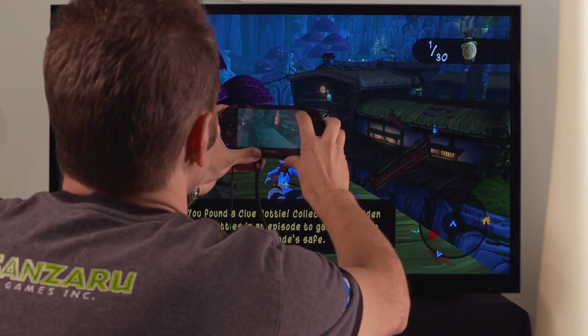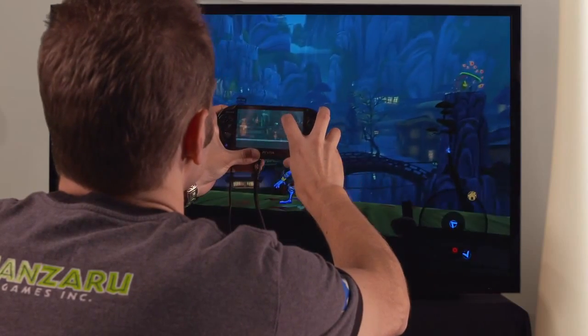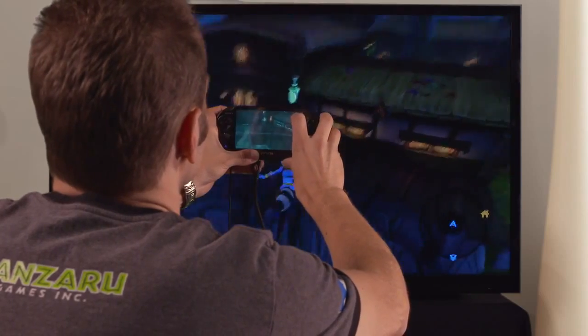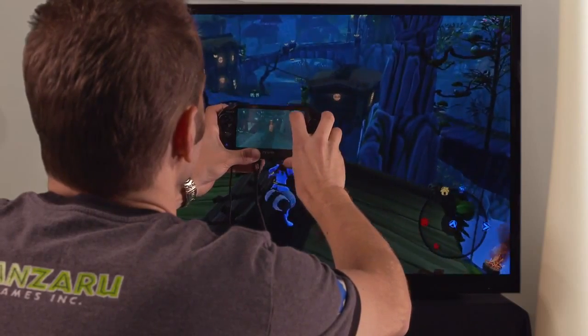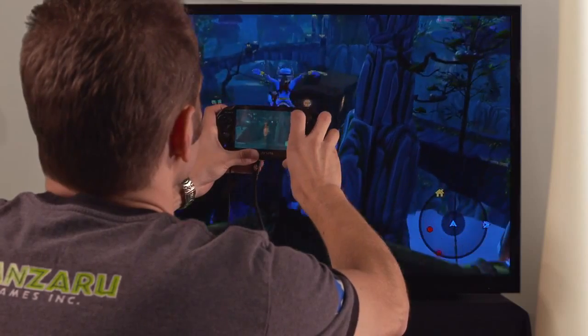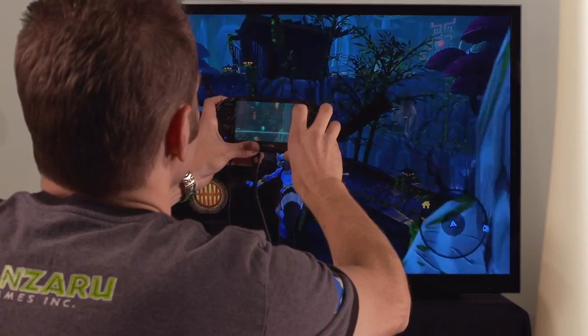Something else I noticed was that up to your right over here — at the top of that pillar there — there's a piece of treasure. Frank can head over there and grab those clue bottles. It's just at the top, right up there. And there you can see how Augmented Reality Treasures works in Sly Cooper Thieves in Time.